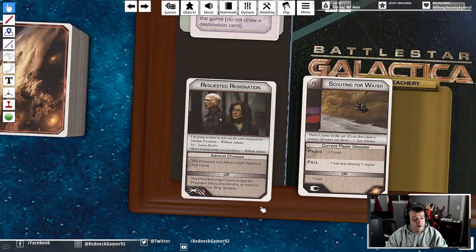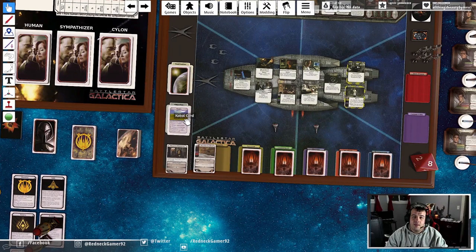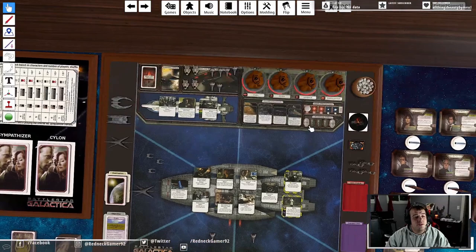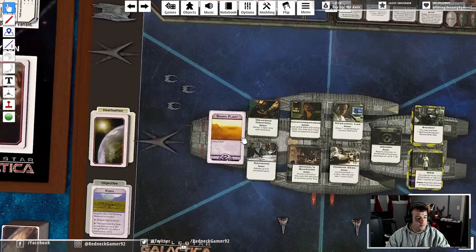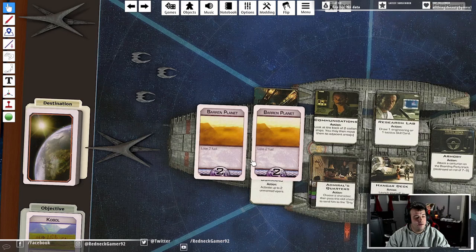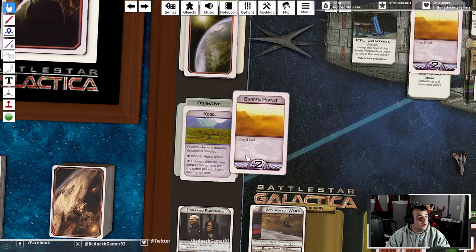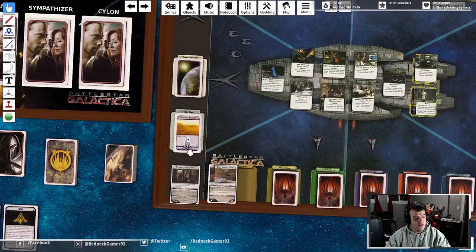The jump track activates when that starburst appears. Like I said at the outset, you're trying to get to Kobol - how you get there is you have to jump the fleet a total distance of eight, and then jump one more time. You do that with destination cards, each of which has a number on the bottom. Every time the fleet jumps, the Admiral draws two of these, chooses one as the destination, and the other goes to the bottom of the deck. Once this total reaches eight, you jump one more time and humans win the game.